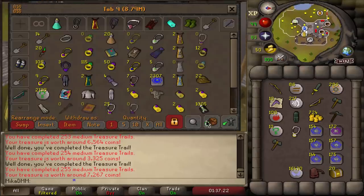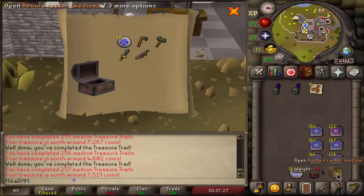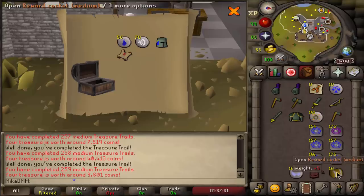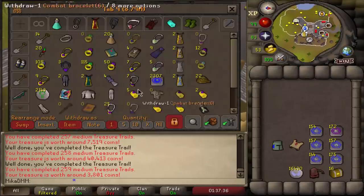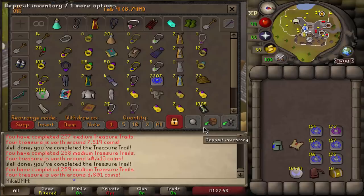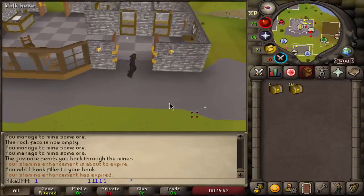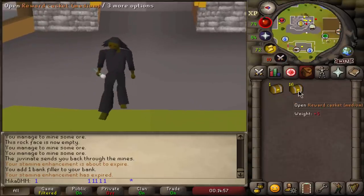Nothing in the first five - I'll be banking every five I think. Arament plate body G. Master clue scroll, nice! Let's go ahead and do the master clue. Awesome, this could be a mimic - which would be awesome. I think this is going to be my 14th master clue. Let's see what we get from this one. We finished this master clue scroll. We're going to open mediums first though.